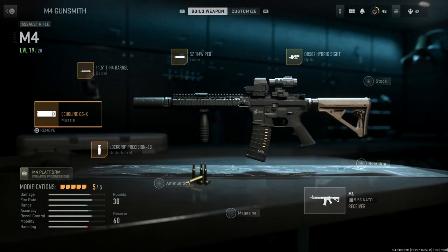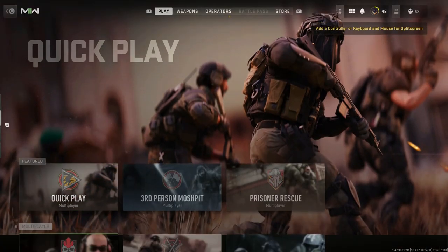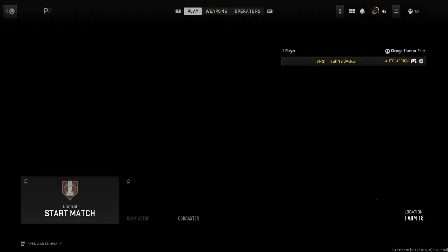We'll select the Echelon GSX. The other build I'll show you: I'll remove the suppressor mid-way through and run armor piercing rounds instead. Let's go ahead and jump into the firing range so we can show both builds off.